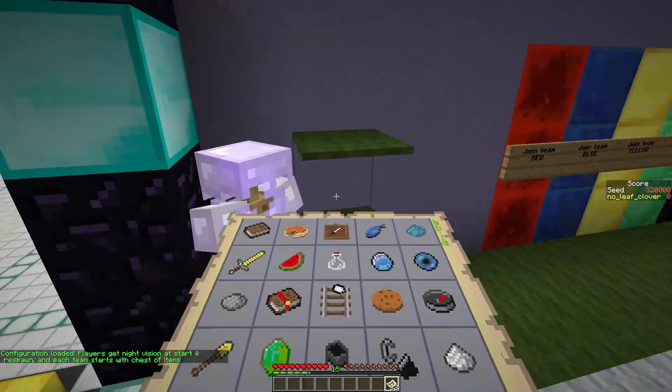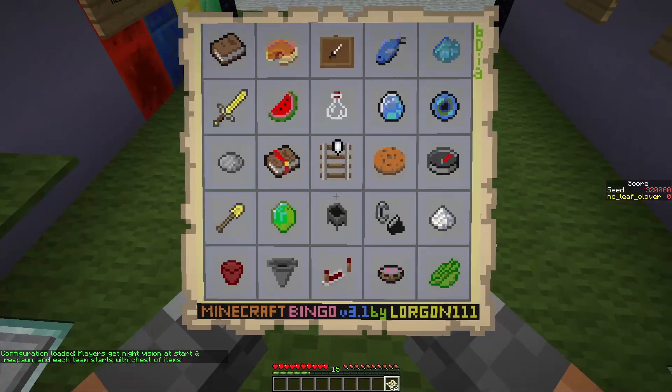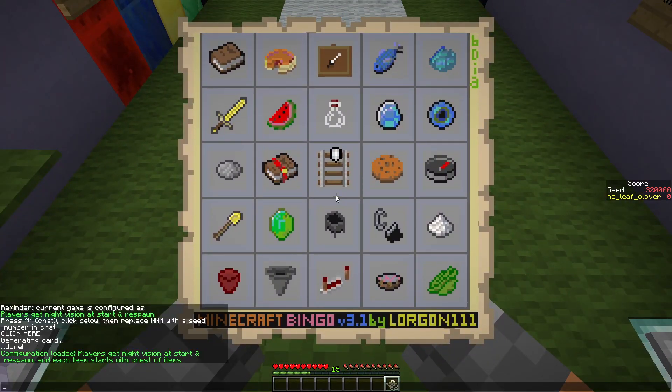I just wonder which of the spawn points is going to be the ocean one. Maybe it's this one. Do I have the right seed? I do. Do I have the second one copied? I do — I'm so prepared. The goal is to get a bingo on this one. We want a five-in-a-row corner more diagonal. Which one do we want to go for? Great question, let's find out together.